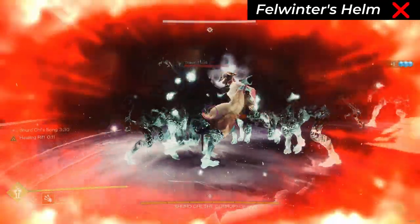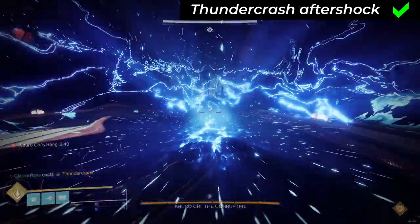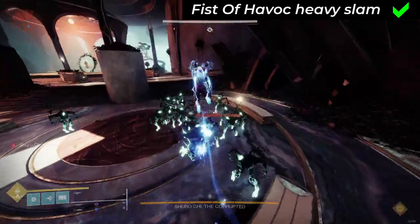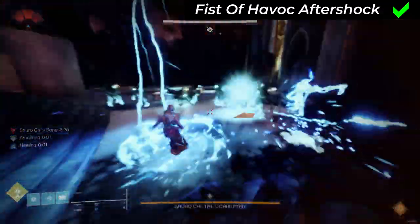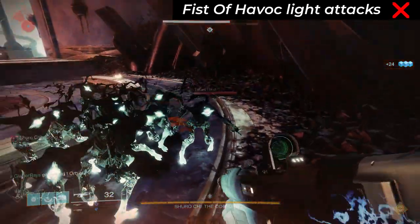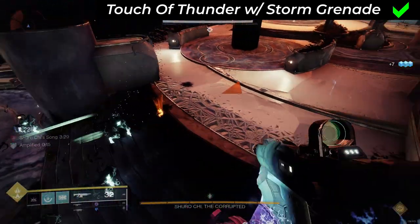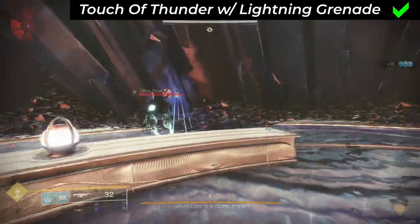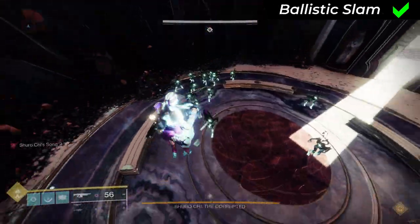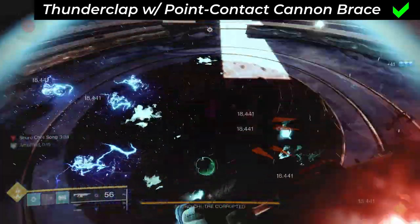Felwinter's Helm: no, the blast deals no damage, it only weakens. Arc Titan. Thundercrash super: no from initial impact, but yes from the aftershock. Fist of Havoc super: yes on initial cast, further heavy slams, and the aftershock from heavy slams — but no on the light attack melee. Touch of Thunder aspect with Storm Grenades: yes, the lightning strikes from the cloud count as explosive. But with Lightning Grenades: no — from only one grenade kill the subsequent jolt multi-kill does not count as explosive. Seismic Strike melee: yes. Ballistic Slam melee: yes. Thunderclap melee: no, but with Point Contact Cannon Brace — yes, from the additional lightning strikes.